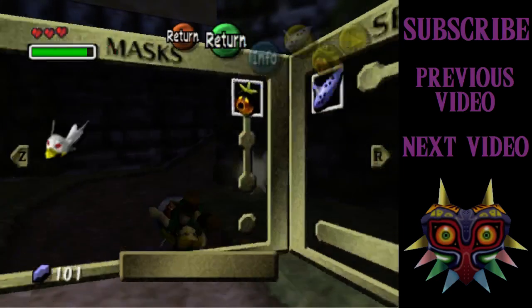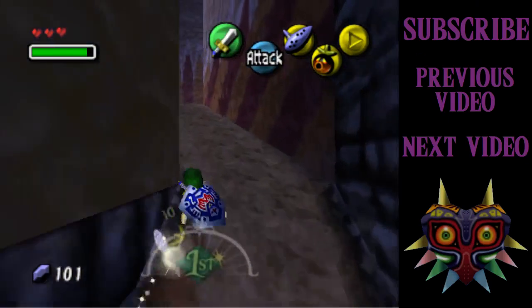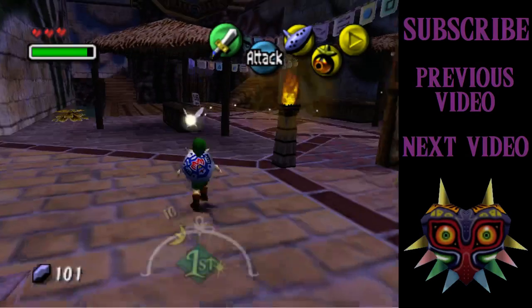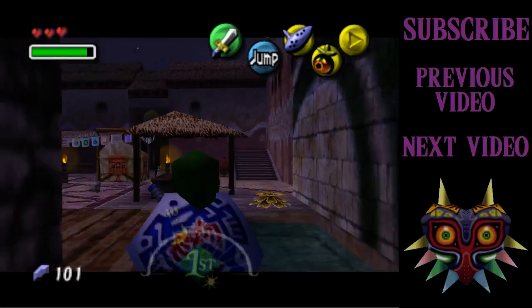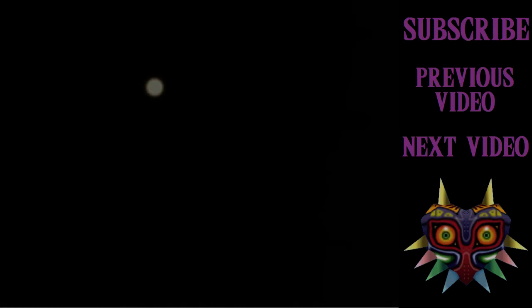So I got the Bremen mask from him, which is largely useless. I mean, it's got one use in the game. A lot of the masks you'll find are kind of not as useful as they probably could have been. The 3DS version — I played through that the other week — for one of the masks it is literally useless in this game, though they actually added a use for it in the 3DS version.